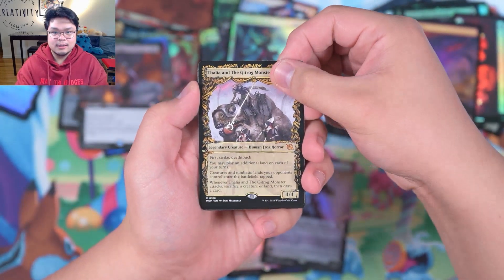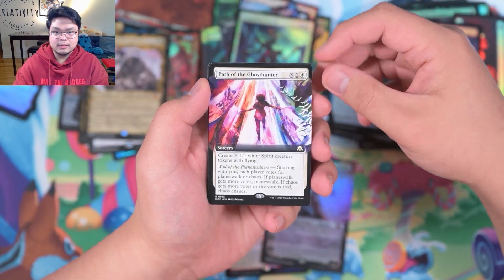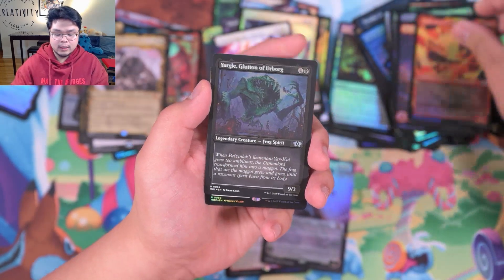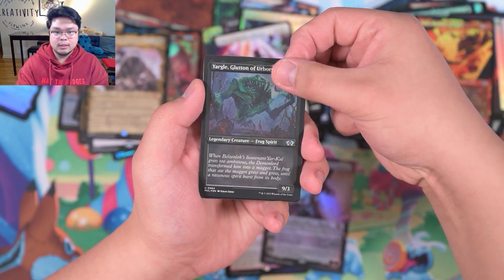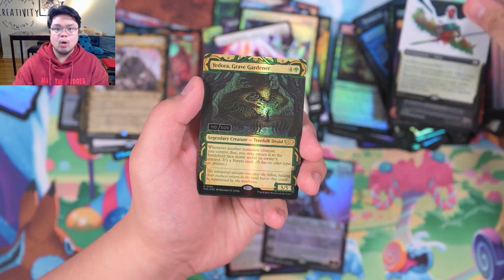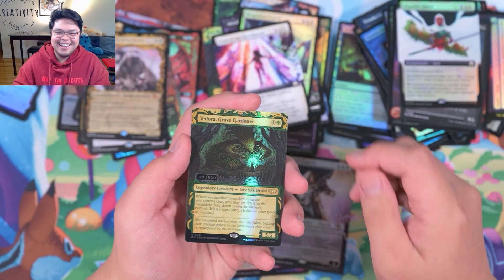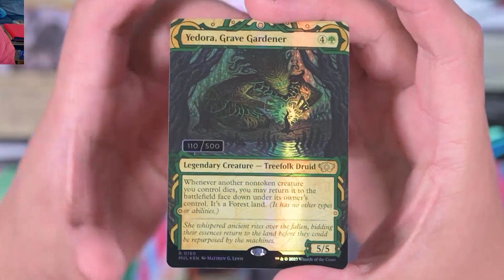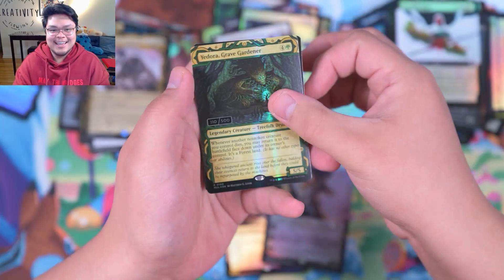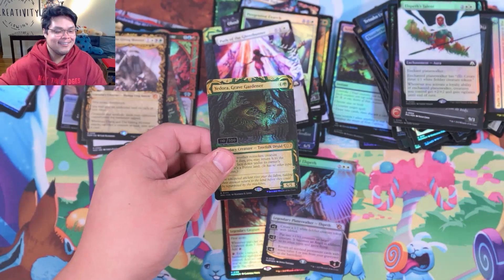Nice mythic — Human Frog Horror. Path of the Ghost Hunter. Zada, Hedron Grinder. We got a Yargle, Gluten of Verborg. An Elspis Talent. We got a... a Serialized! Yes! A Serialized Adora — 110 too. 110 is a good number. That's good. Very nice. Serialized, let's go!